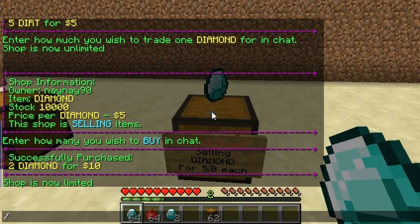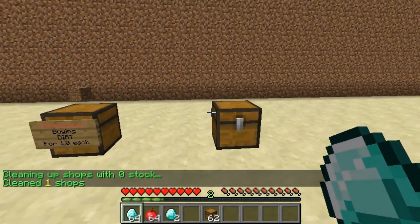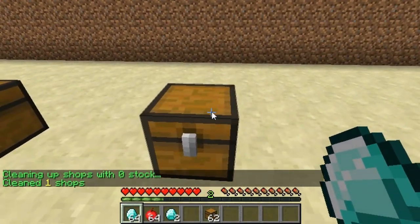If I use the command QS clean, it will just get rid of any chests that are empty. So there you see it's deleted that one, so it's just ready to pop another sign on.